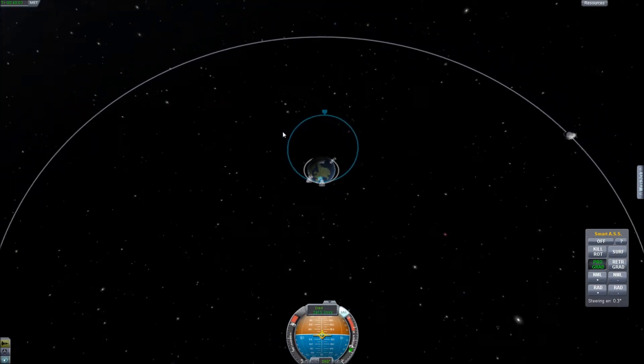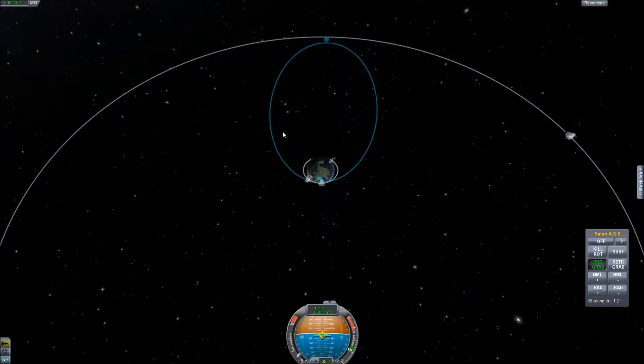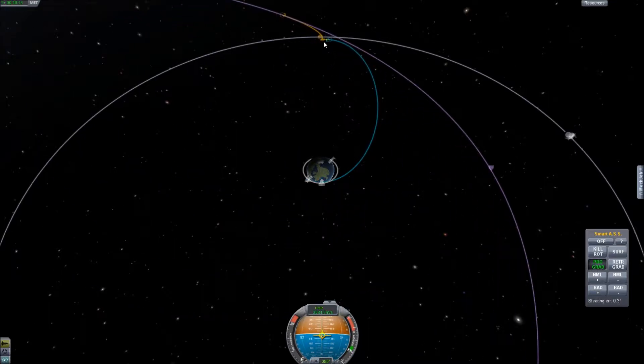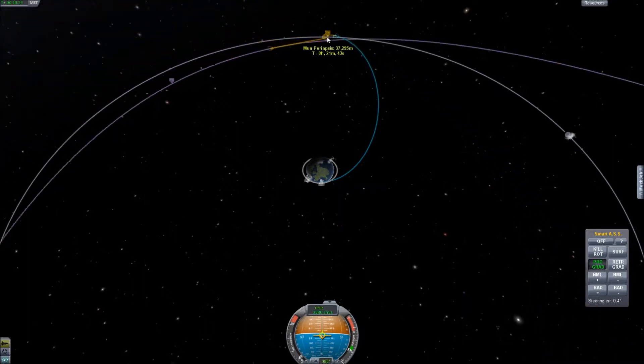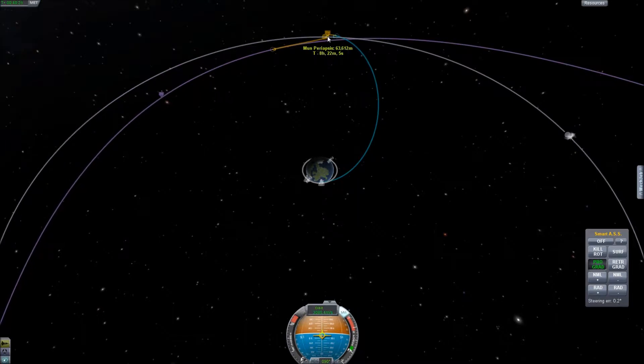Let's zoom out to map mode so we're trying to get our intercept. I want to remember to throttle down as you get closer to intercepts on the planet, because your actual approach speed increases. We have an intercept at 63 kilometers from the surface.